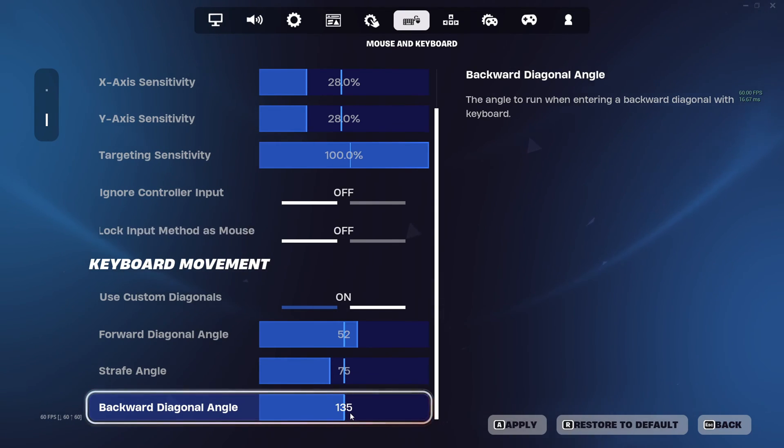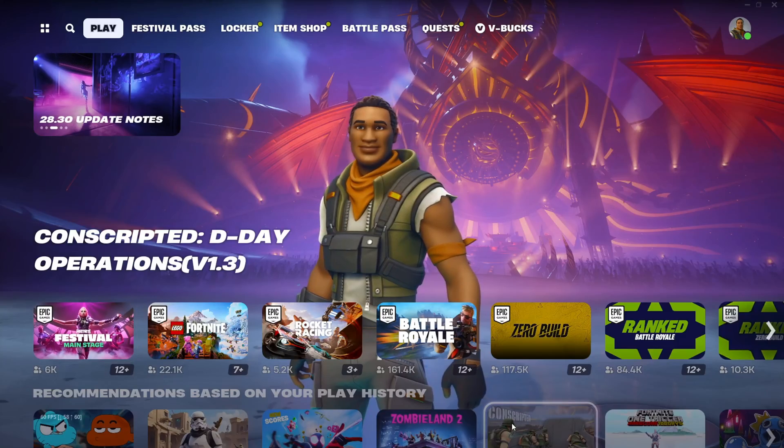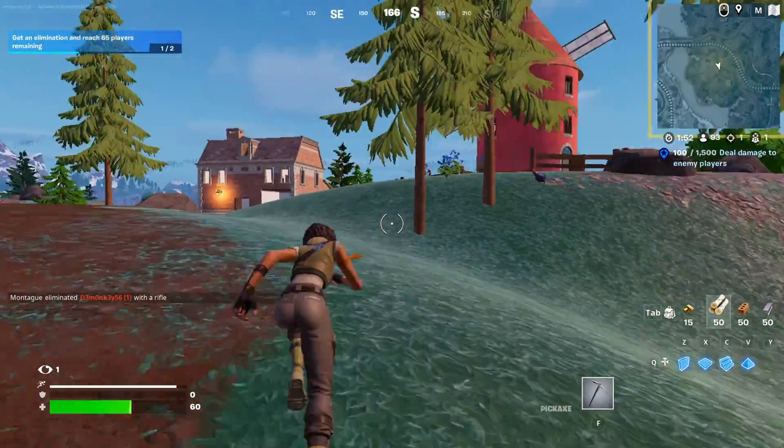Lastly, click Apply to save these settings. And that's it — that's how you get back the OG movements in the latest Fortnite updates.